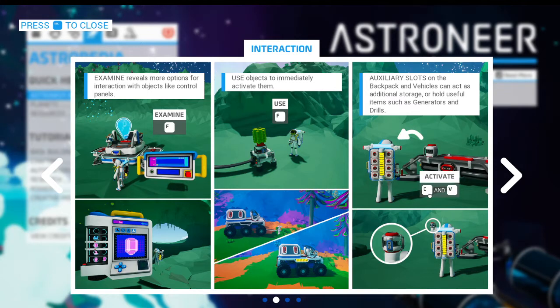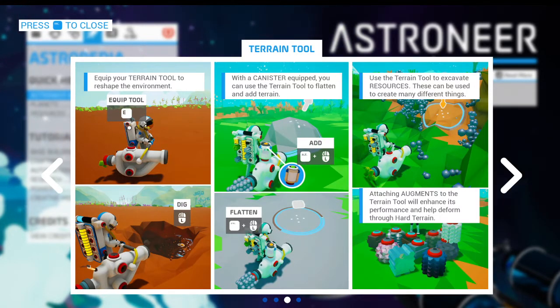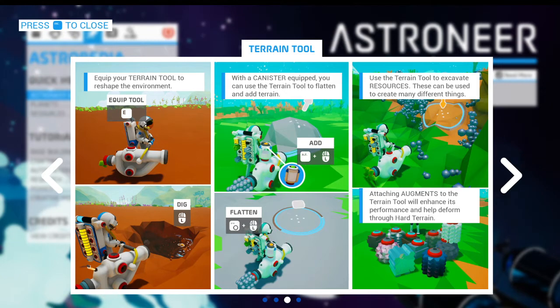C and V also rotates the camera placement angles and stuff. Auxiliary slots in the backpack and vehicle. Equip the terrain tool with E. You can use a terrain tool to flatten terrain. I did get briefed on that in the tutorial but didn't look into it too much. Flatten is Control, Alt was to add terrain — yes, that's what I learned. And I guessed that Control was to flatten. Use a terrain tool to excavate resources — I know all this stuff.